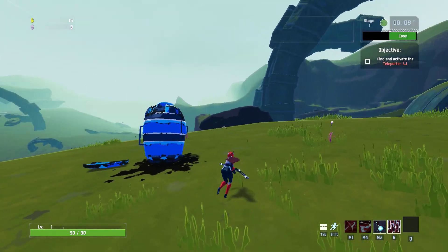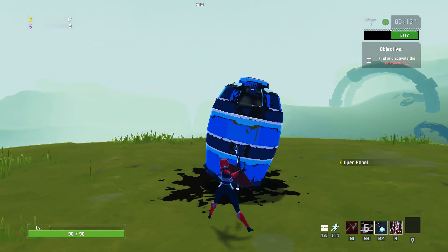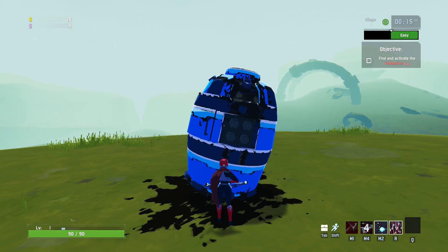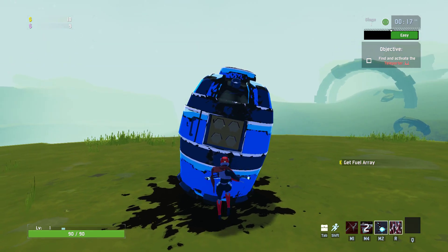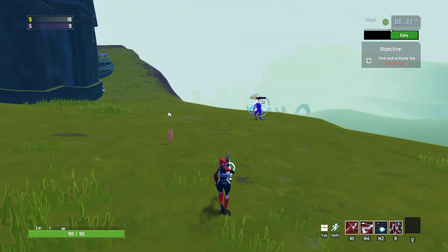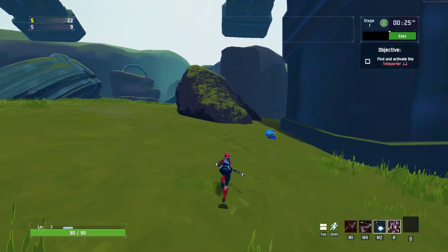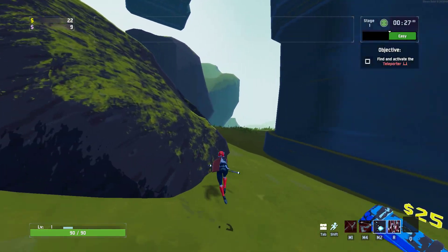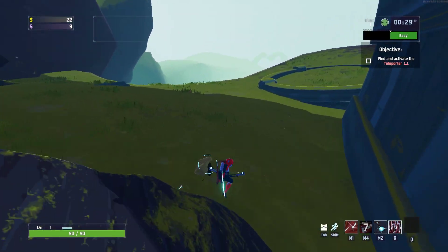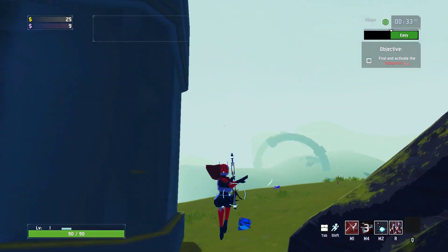First thing we're going to do is show you exactly what it is you need. I found this out thanks to chat — apparently there's a panel behind your fuel pod, and you can extract this fuel array. The idea is that to get the new survivor, you have to carry this thing all the way to the 4th level and then something happens.